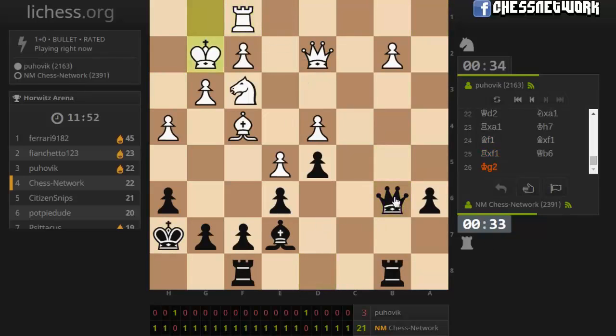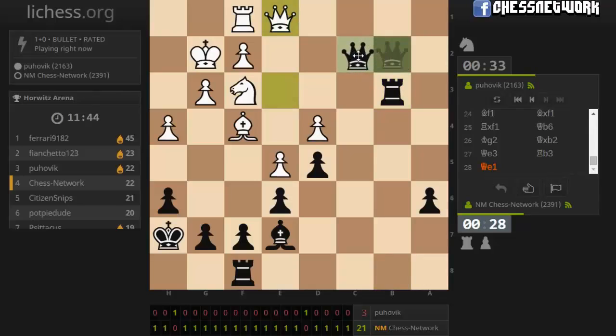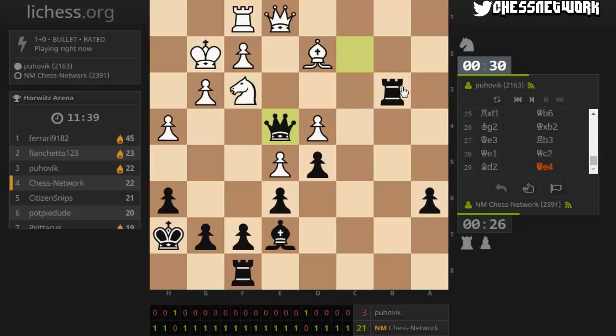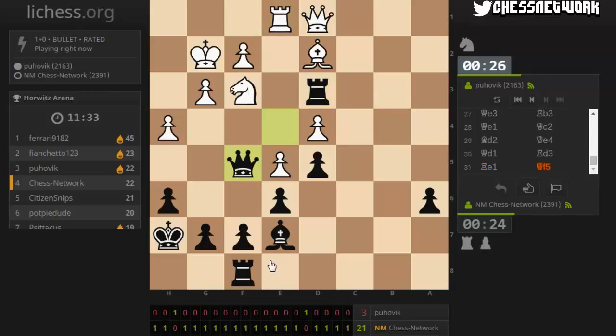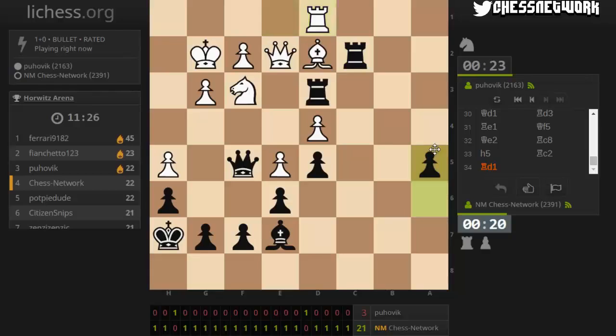Fine with that. Queen trade. Hit the queen again. Get my queen on e4 - that's exactly where she wants to be. Queen back home. Put the bishop in a pin. I want to keep my queen active. Rook to the 7th. Push this pawn.